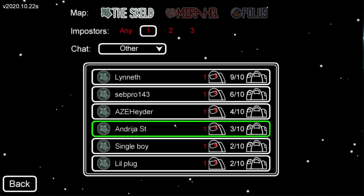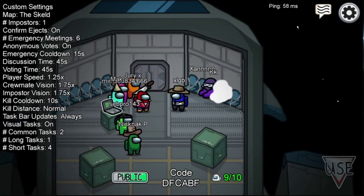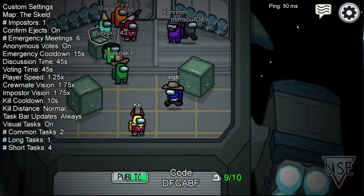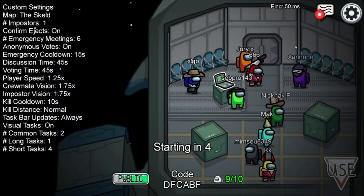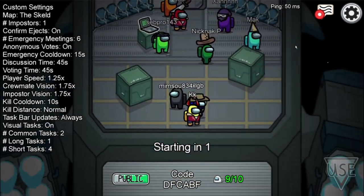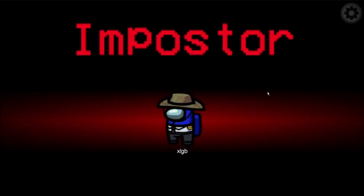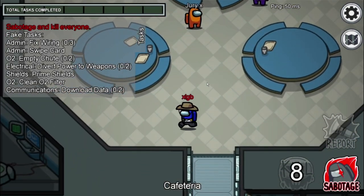What you want to do is first you want to join a match and you want to be imposter in that match. After you join the match, just wait. The game is about to start, so let's see if we're imposter or not. This works on iOS, Android, and PC. So I was imposter — I got lucky.